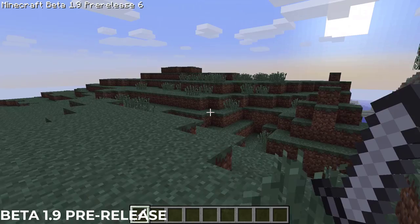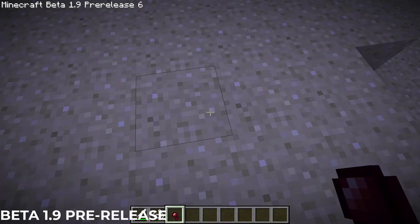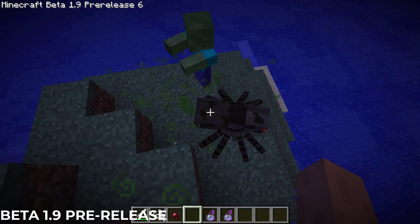In the Minecraft Beta 1.9 pre-release version, just before the official release of Minecraft, spiders and cave spiders were given a chance at dropping one spider eye when killed by a player or wolf. Additionally, the health points of spiders were reduced from 10 hearts to 8 hearts, while cave spiders were changed from 10 hearts to 6 hearts.